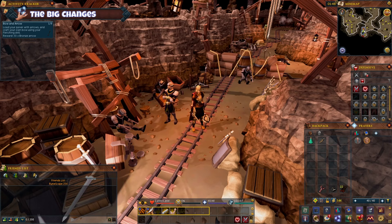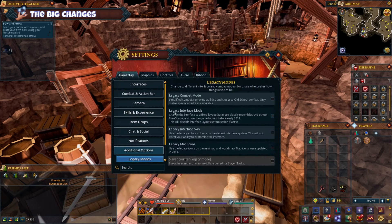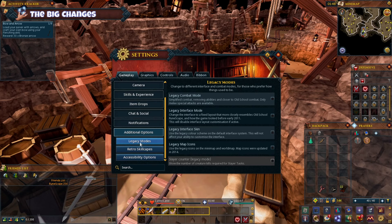New interface. The interface is completely different — it's way more customizable now. You can even have your inventory and prayer screen open at the same time. You can access the interface settings by pressing Escape and going into Gameplay and Additional Options, and there is a Legacy Mode option there. It might be better to just get familiar with the new interface as it does allow a lot more flexibility.